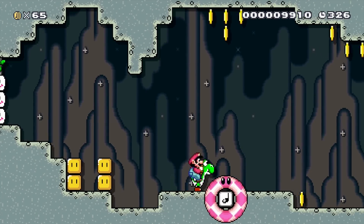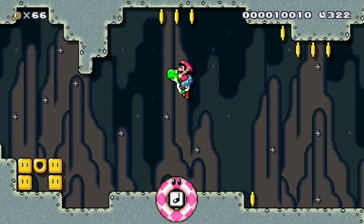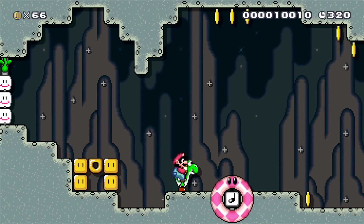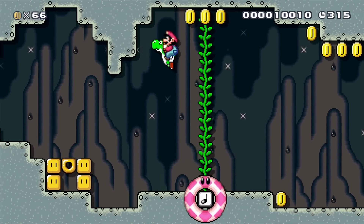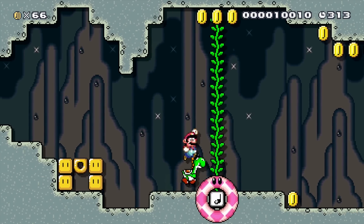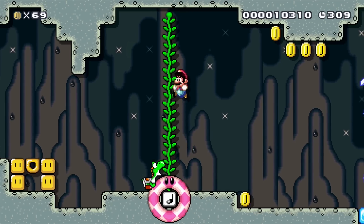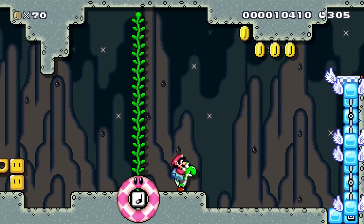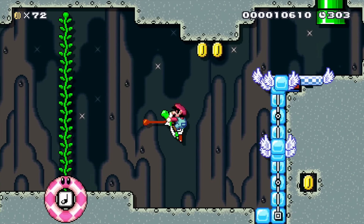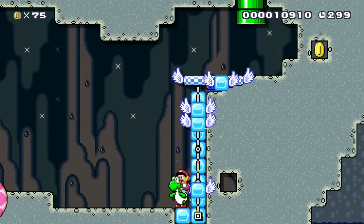Something that might not be super apparent: if you hop off Yoshi, Yoshi falls down and goes through the bumper and hits the note block, making the vine grow. That's a little trick — Yoshi can go through bumpers even though Mario can't.